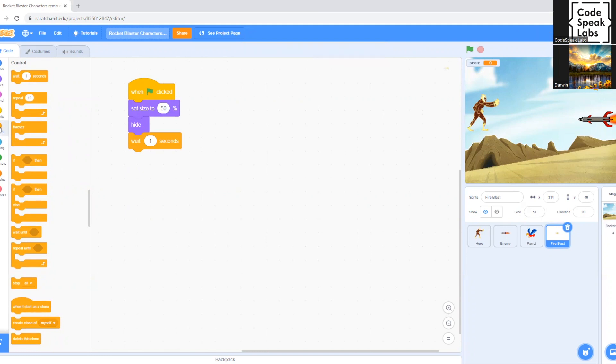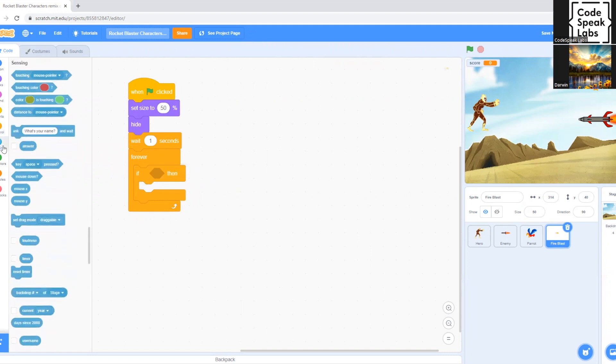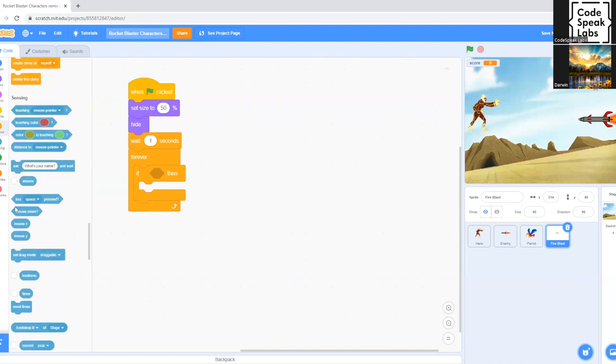Now we go to Control and drag the 'Forever' block, then drag an 'If-Then' block inside it. Now we have to go to Sensing to set up the key that spawns the fire blast. We drag the 'Key Space Pressed' block inside the 'If-Then' condition.